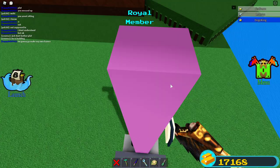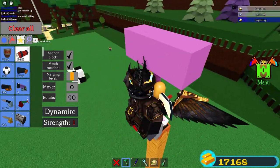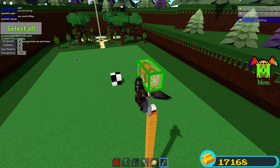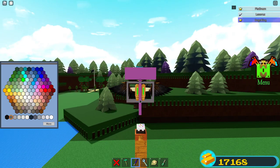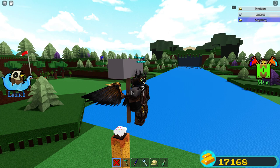Just put one dynamite in it for now. If you can manage to put more dynamite, then go for it. I'll just do one for now. All right, select this, this, and this and make them all transparent. Now yeah, paint your stuff — paint this like a wood color and paint this like a hammer color. I don't really know what color hammers are — maybe gray.